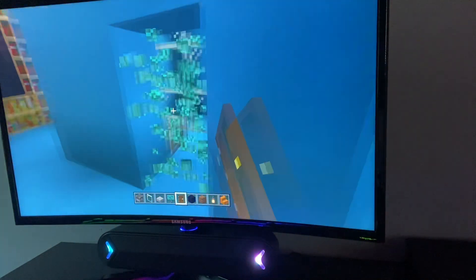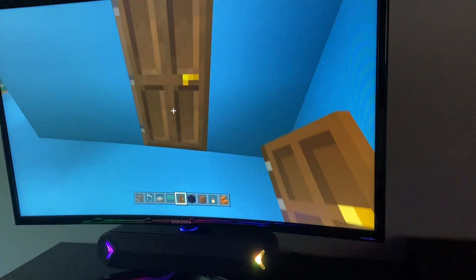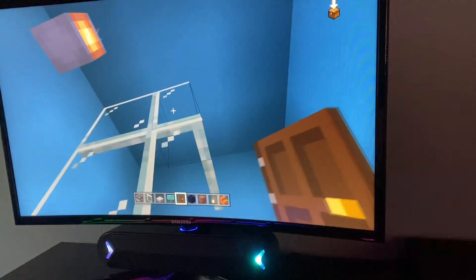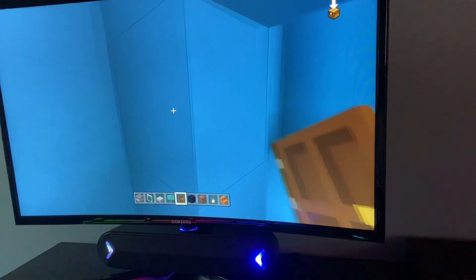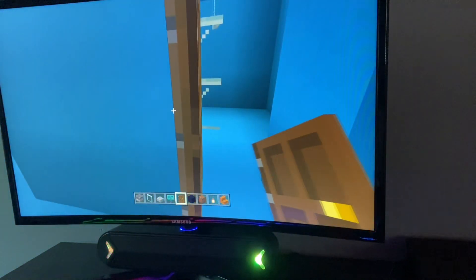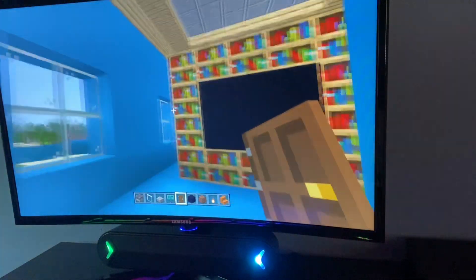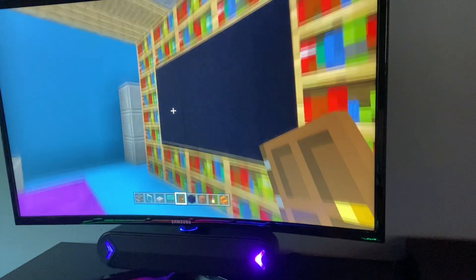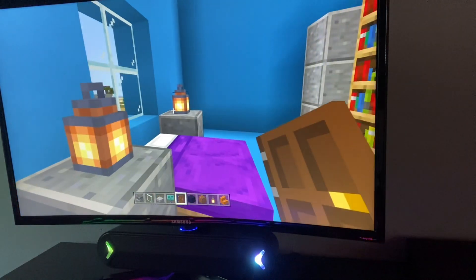Then you walk upstairs and you go up here. Why did I break the door? You have a bathroom — you have a little toilet and a shower with glass, as you can see. Falling glass! Then we're going to walk out. I'm rusty on mouse and keyboard, okay? It's my first time. As you can see, we have another TV with bookshelves, and we have our purple bed with lanterns.